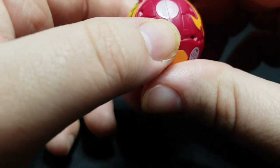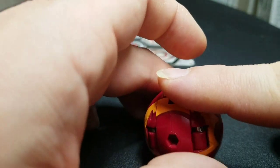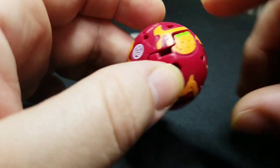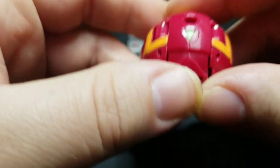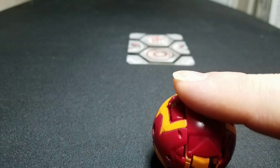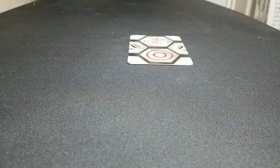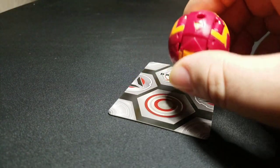Let's go ahead and see if we can roll him out. Like I said, very slippery, especially on this kind of surface — I unfortunately don't have a game mat yet, I need to get one. Three, two, one — Bakugan bro! And as usual, I fail. So we're just going to go ahead and pop him open right here. Here we go.